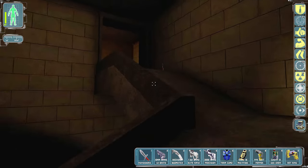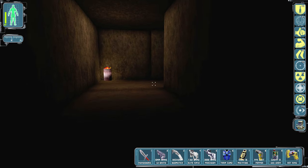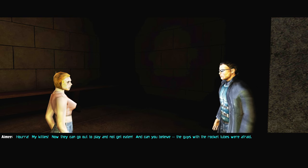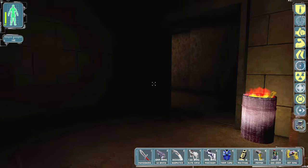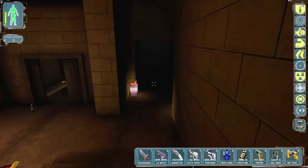There's also that little passageway underneath the elevator which we'll also check out. Why would your cats go through the radiation door anyway? 'I didn't know I took care of the greasles.' 'Nothing can bring back their victims, but rest assured the threat is gone.' My kitties - now they can go out to play and not get eaten. 'Can you believe the guys with the rocket tubes were afraid?' 'Bravery is not a function of firepower.' That shit was the best.